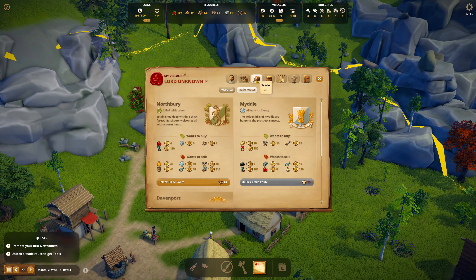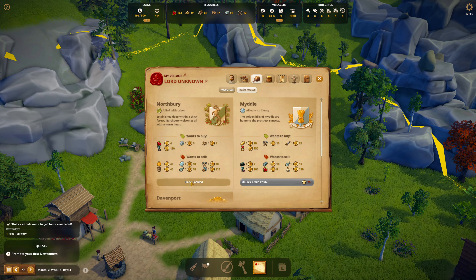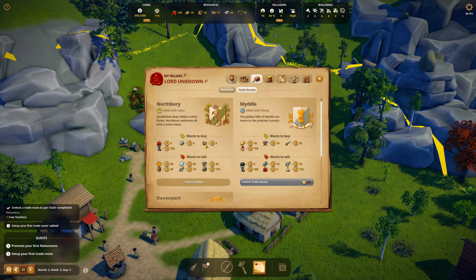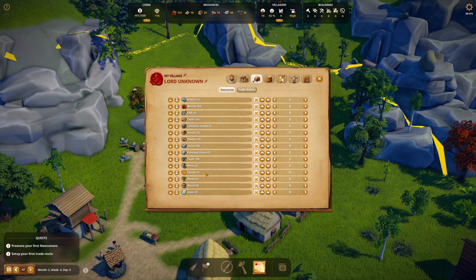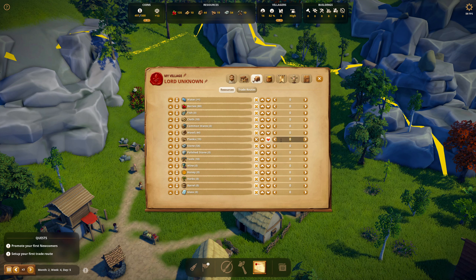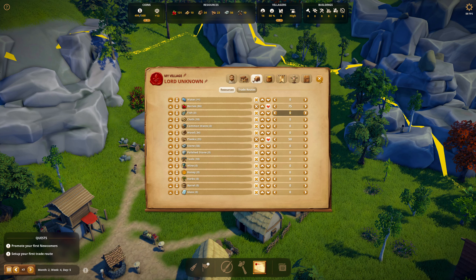It's time to unlock a trade route. Unlock the trade route to Northberry — ta-da! One free territory. And then we want to start selling planks and berries for cash. With planks, let's sell above 50. And with berries, let's sell above 75 for now, and I'm going to have to remember to change that and make some money.